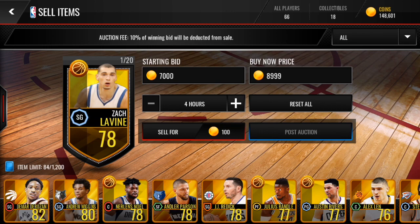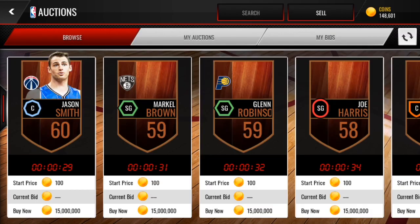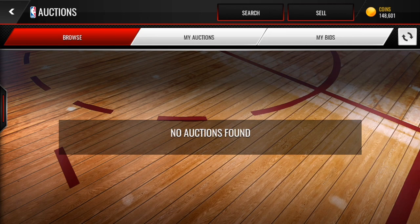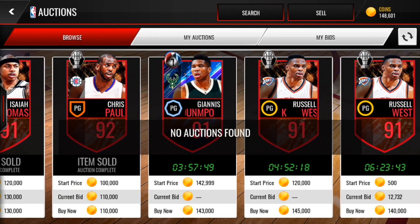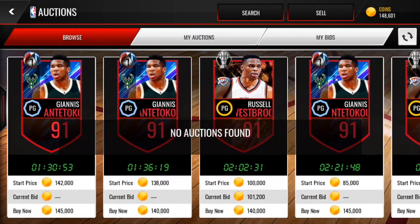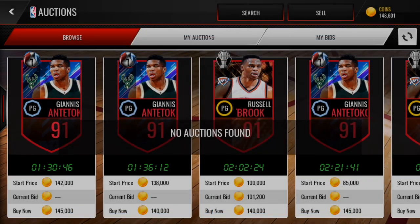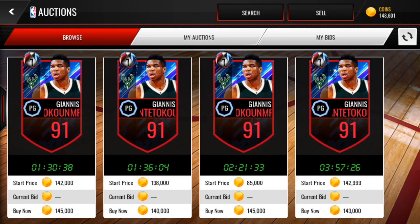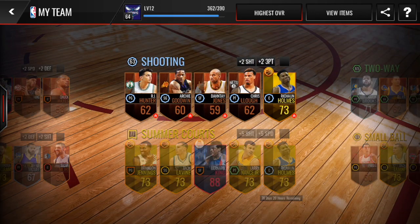I haven't done much research on who to get, so I'm going to look up the auction house and see what we can get for 148,000 coins — find the highest overall we can get. We can't get any 92s, but we could get a 91. We have a couple options: the small ball Russell Westbrook or the Giannis point guard, which I like except for his three-pointer. Russell Westbrook is a really balanced card, but three-pointer is huge for me, so I'm going to go with Giannis. This is the first pickup of the series — 91 overall Giannis for the shooting lineup. Let's put him in.